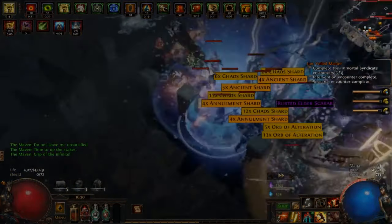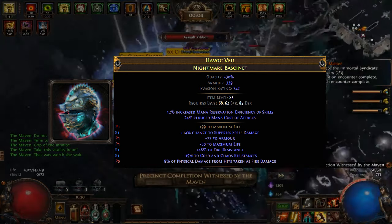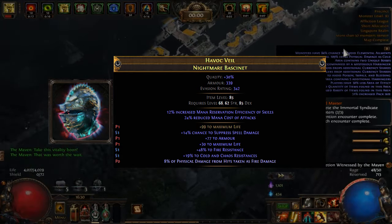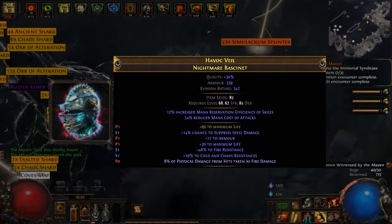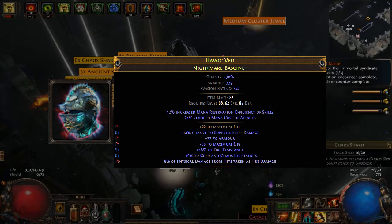In the helmet slot, we've opted for a rare Nightmare Bascinet. Its explicits offer maximum life, spell suppression, and some resistances. Additionally, we've crafted the modifier percent of physical damage taken as fire. For implicits, we have the perfect-tier mana reservation efficiency of skills (Eater modifier), and grand-tier reduced mana cost of attack skills (Exarch modifier).